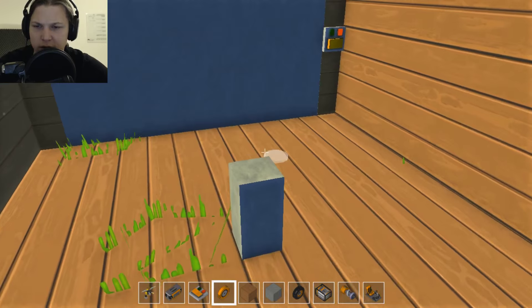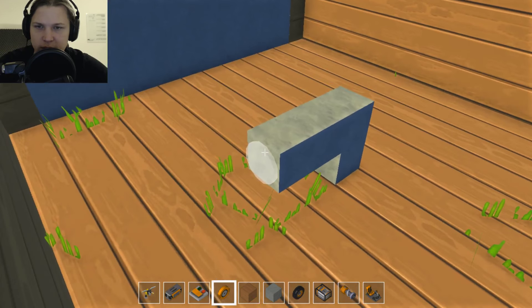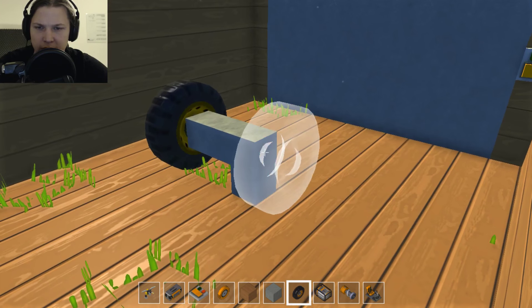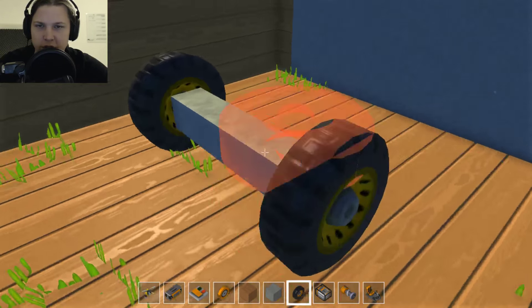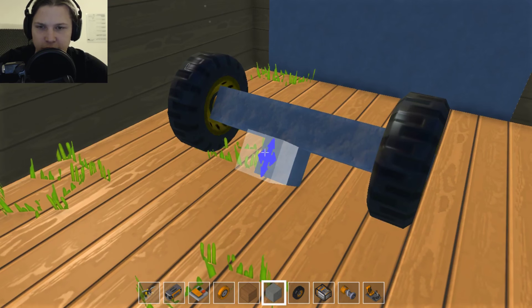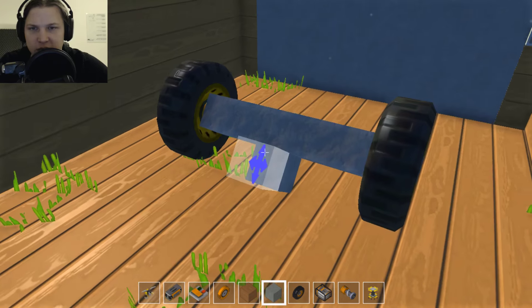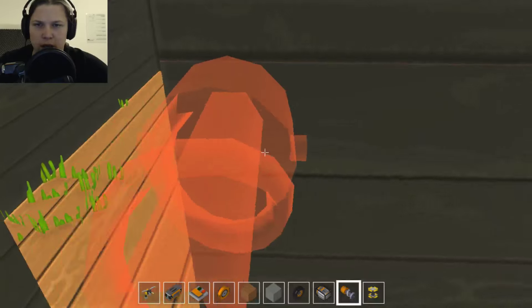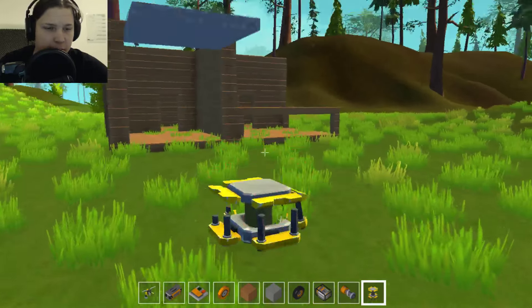Do I need to place another one here, or can I maybe just build a car here? Like if I do it like that — go out one, place one of these here, then a wheel, one of these, and another wheel. Delete that part. We need one of those things. We find it on the side because it's like a useful thing — what do you need a lot, I guess. I can't place this down here, so let's build it outside instead and then drive it in.